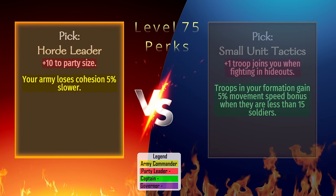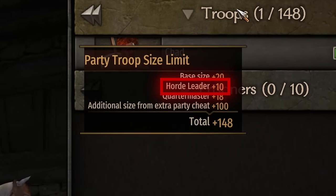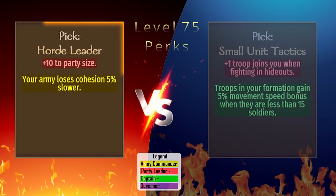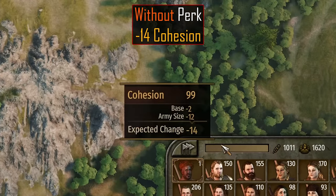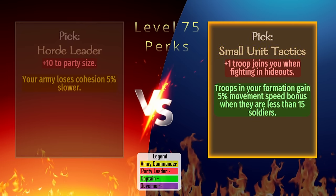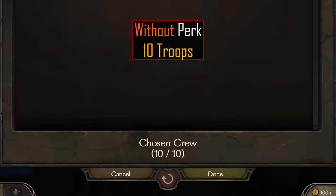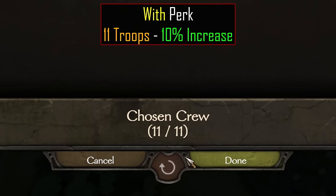Horde Leader: The party leader perk gives a plus 10 to party size at level 75, and can be taken early when it's most important. The secondary perk is Army Commander and decreases cohesion loss by 5%. In testing, we see a minus 14 cohesion loss per day without the perk and 13.3 with, or exactly 5%. Small Unit Tactics: This party leader perk allows us to take an extra troop with us into bandit hideouts. Without the perk, we can take a total of 10 troops, and with the perk that number increases to 11.